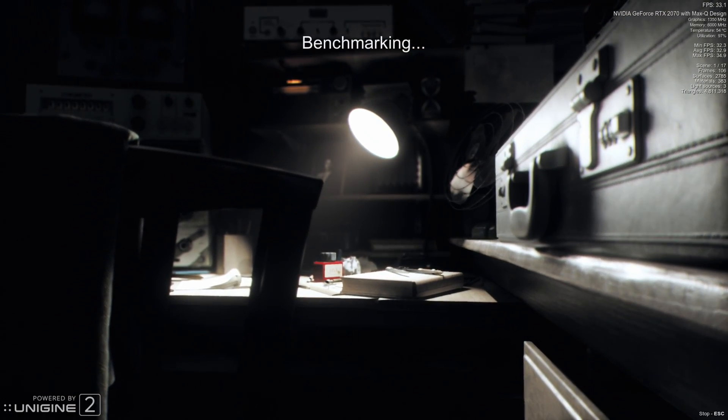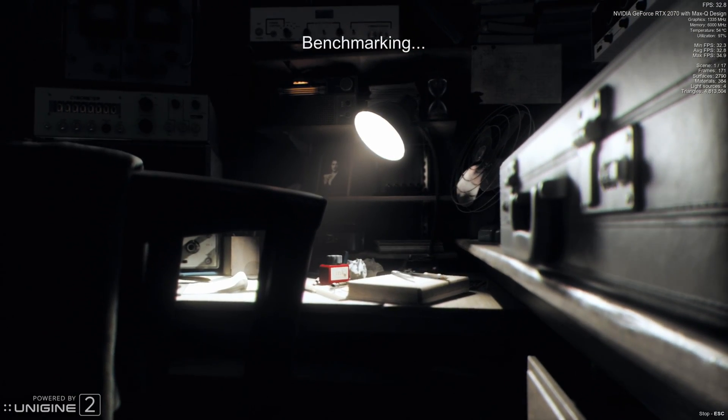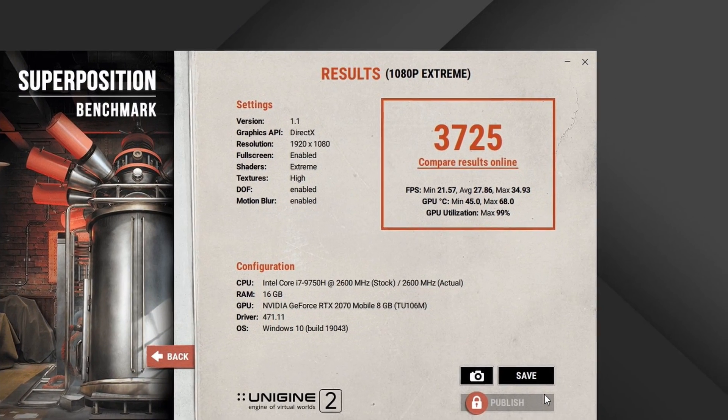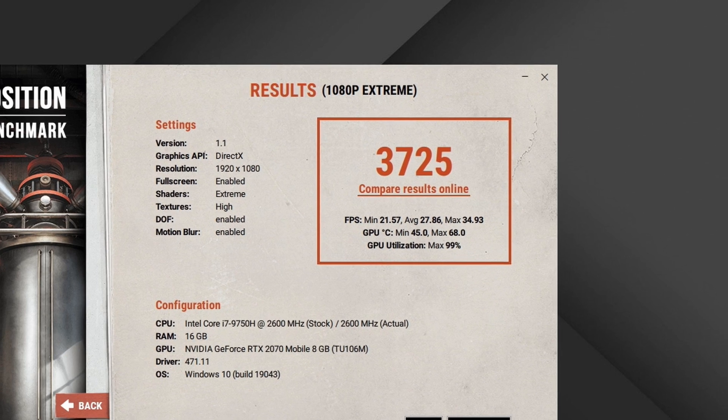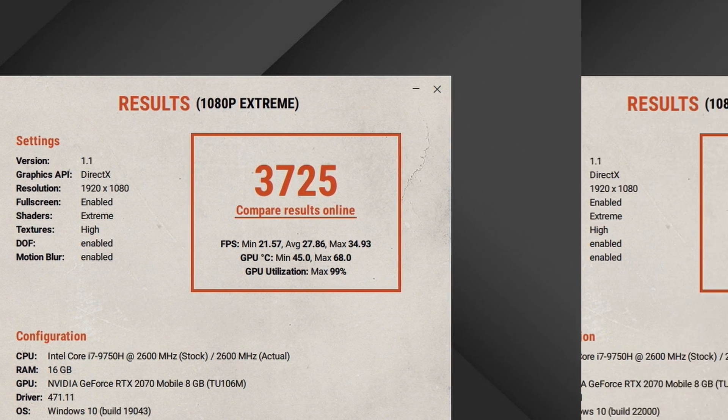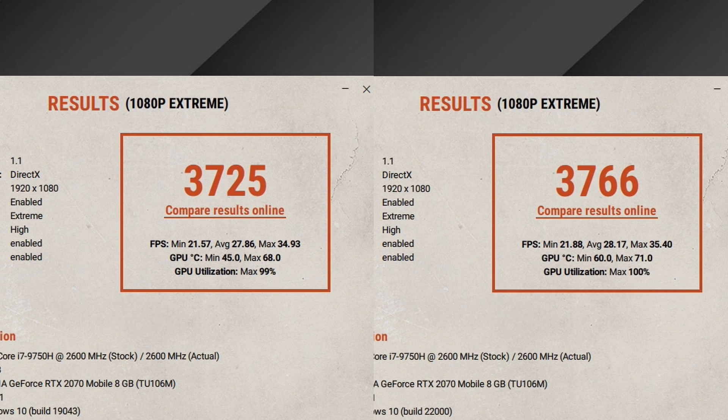First up is Unigine Superposition, and all these results are either rounded up or down. In Windows 10, we got a minimum of 22 frames per second, a maximum of 35, and an average of 28. In Windows 11, we got exactly the same — a minimum of 22, maximum of 35, and an average of 28. So exactly the same between Windows 10 and Windows 11.